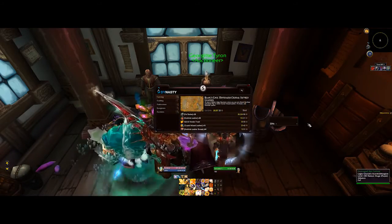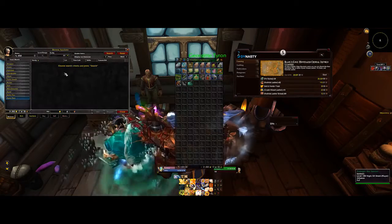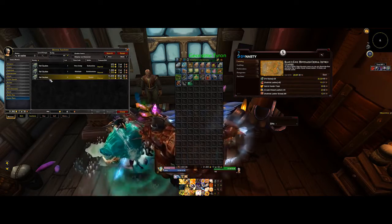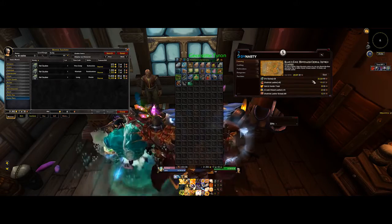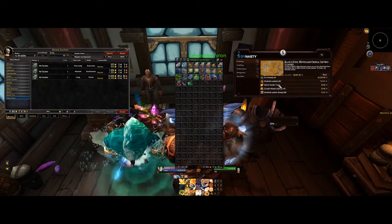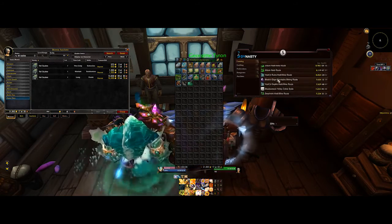Back on the Tycoon add-on — it says you should be able to get 36 Fell Scales, which depending on how much they go for on your auction house, on your realm... let's have a look. Fell Scales — see, someone's putting them on for quite a lot of money, which is why this is saying it's going to make you so much profit. But if you manage to get that amount and sell it on the auction house, as you can see, you are going to be making a good amount of gold per hour.